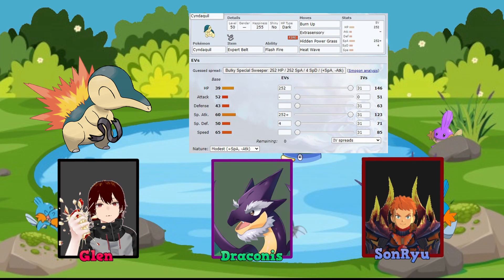I also gave it Extra Sensory for Psychic damage, Hidden Power Grass, and Heat Wave. The Expert Belt applies bonus damage to all three of those moves if they're super effective. Since I no longer get STAB after using Burn Up, I needed something to mitigate that damage loss, and Expert Belt felt right. For EVs, I dumped most into HP and Special Attack for longer-lasting potential especially while typeless, and what's left into Special Defense. I gave it a Modest nature to amplify Special Attack damage.